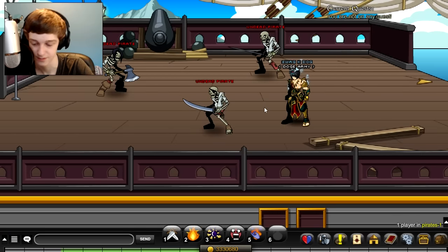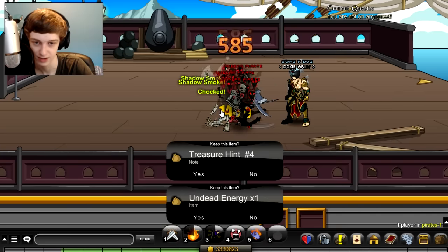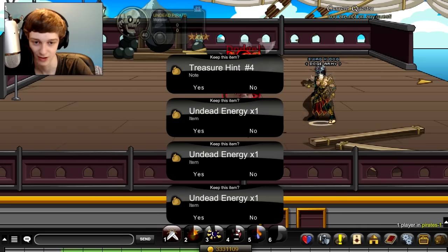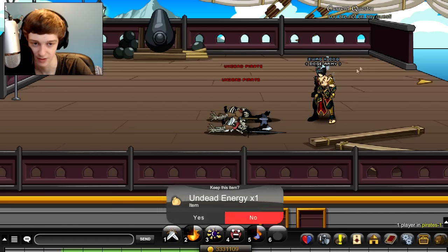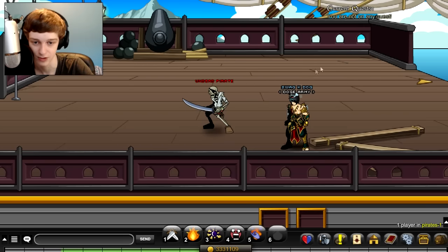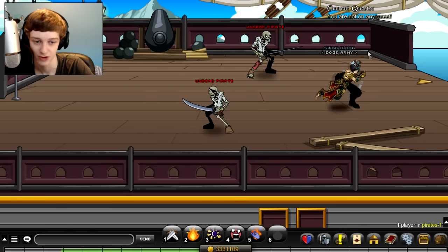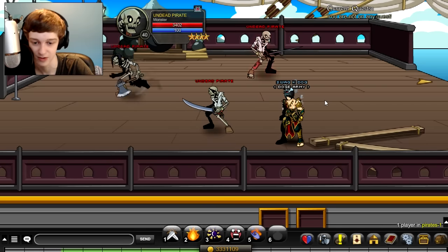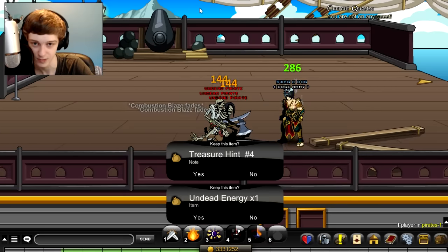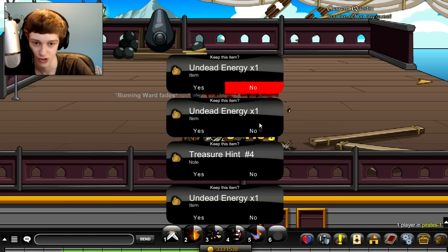Blaze Binder doesn't have a ranged auto attack, which is one of the huge advantages of the new class. The ranged auto attack helps a lot in farming because you don't need mana to use your auto attack, so you can keep spamming it and you're always targeting mobs. It's really helpful when other people are in the room doing damage — even if you're out of mana, your ranged auto attack can still hit.